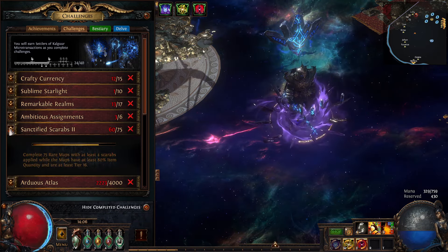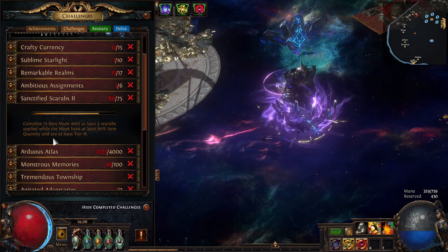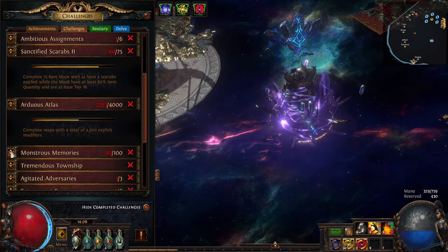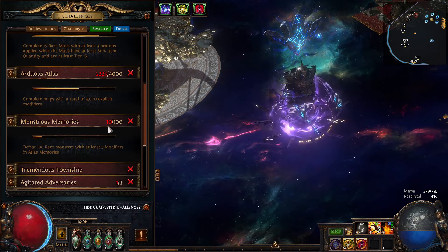We're still grinding it out on Sanctified Scarabs — this one's a grind. Arduous Atlas, this one's a grind too. We're doing these, and then the Monstrous Memories — we're at 10.